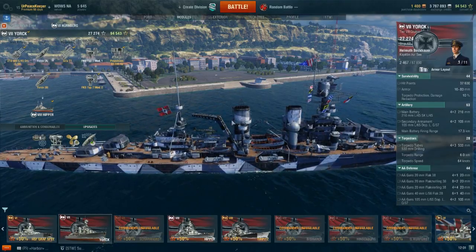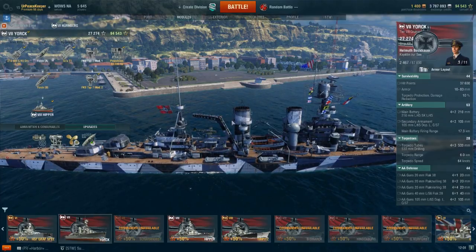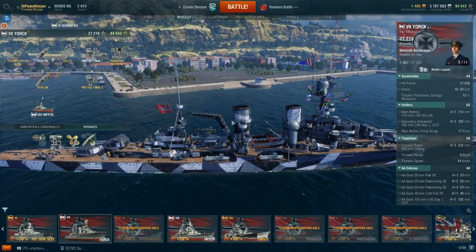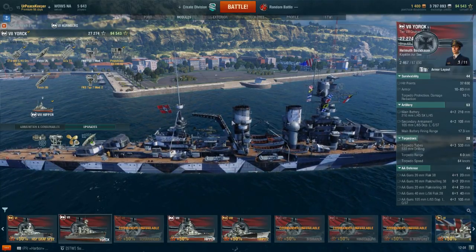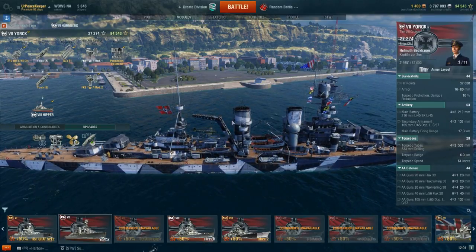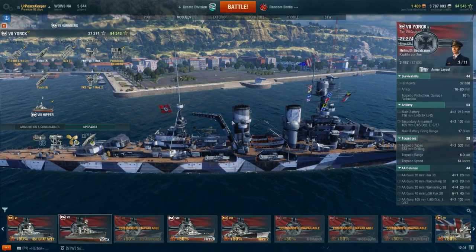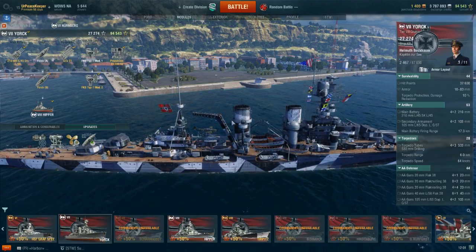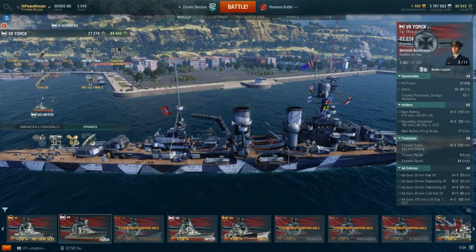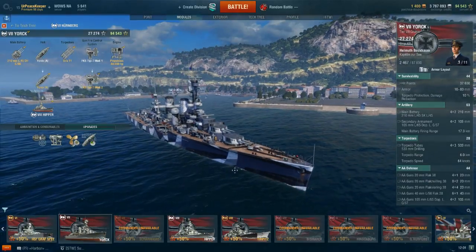The initial plan called for a 10,000-ton cruiser built with 11-inch guns. However, during the design proposal, the 210mm guns that were already in service on the SMS Blücher were used instead. Those guns would have been available — the design existed at the time, but the Blücher did not, as they scuttled her along with a whole host of other German ships in Scapa Flow with the surrender of the German Navy after World War I.